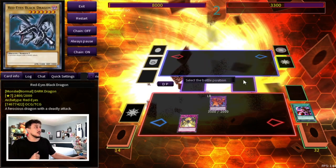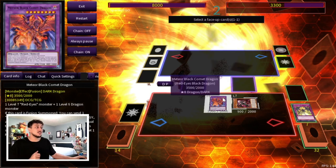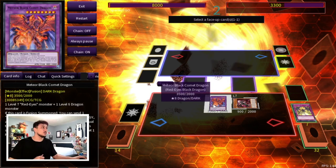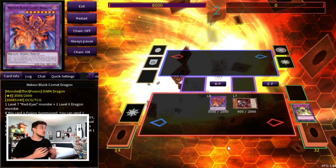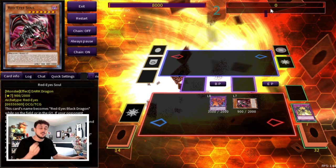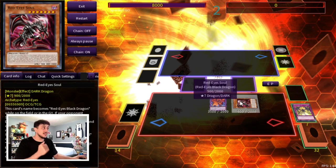As soon as your opponent's standby phase comes in, you activate Red Eyes Spirit — essentially a Call of the Haunted for the deck — and you summon back the Red Eyes Soul that you sent off Red Eyes Fusion. Now you quick-effect activate Soul's effect: you target a Red Eyes on your side of the field and burn your opponent for its attack points. You target Meteor Black Comet Dragon — 3500 damage — and your opponent is now at zero life points. They haven't even been able to finish their draw phase. This deck can now FTK just because Souls exist in this deck, which is absolutely insane.